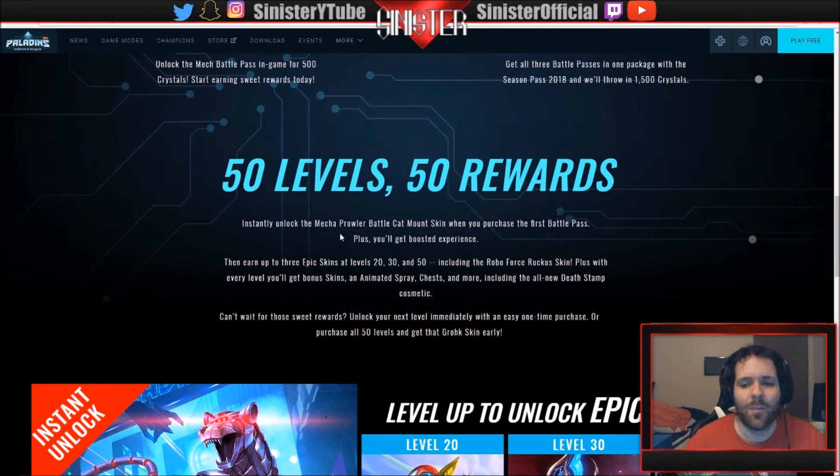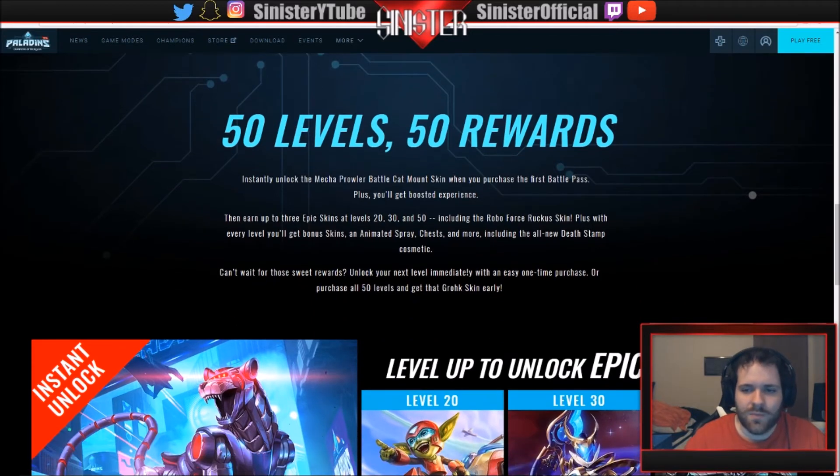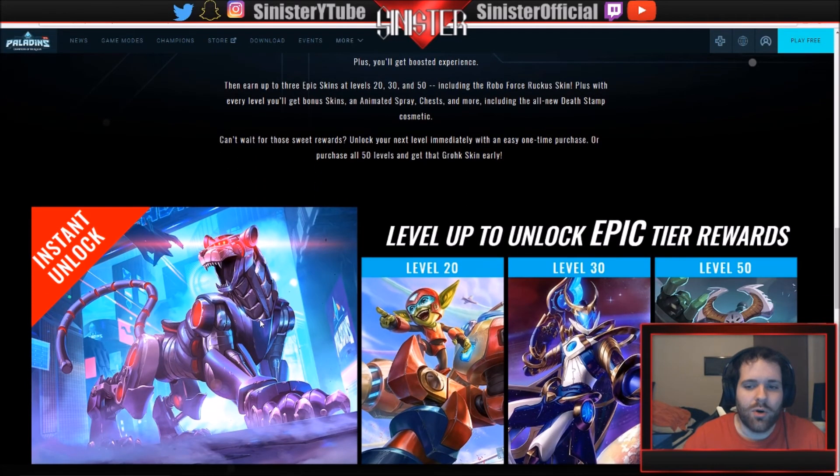With 50 levels and 50 rewards, you instantly unlock the Mecha Prowler battle cat mount — it's a crazy, really cool mount. When you purchase the battle pass, you get boosted experience, and can earn up to three epic skins at levels 20, 30, and 50, including the Robo Force Ruckus. Every level you'll get bonus skins, animated sprays, death stamp cosmetics, and more. You can also unlock your next level immediately with a one-time purchase, or purchase all 50 levels to get the Grok skin early.